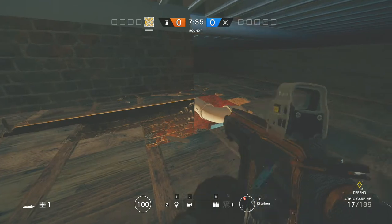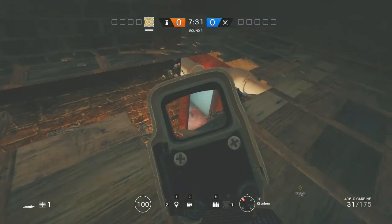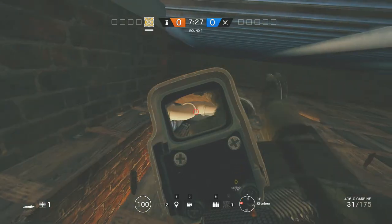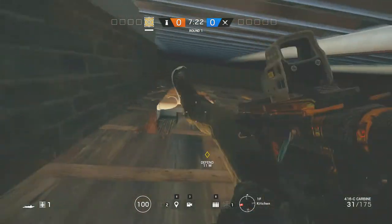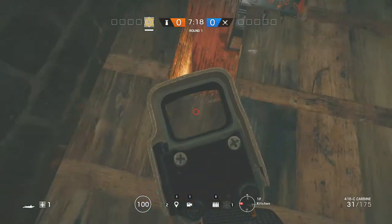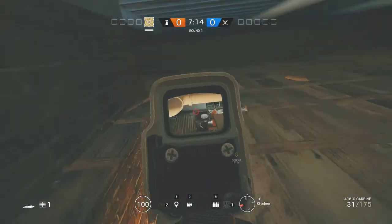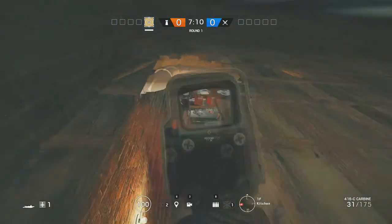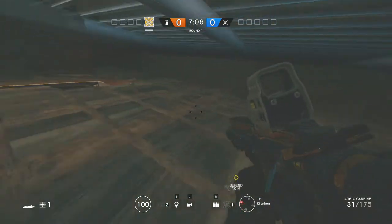I highly suggest you put the hole right here, because then you have a perfect line of sight to the door where they usually come in. If they come in through the window, you get them while they're dropping down too. You can also kill a Thermite if he comes in through the hatch. It's better if you put your legs behind you so you can actually look down. You have a perfect line of sight to the hatch, the window drop, and the door.